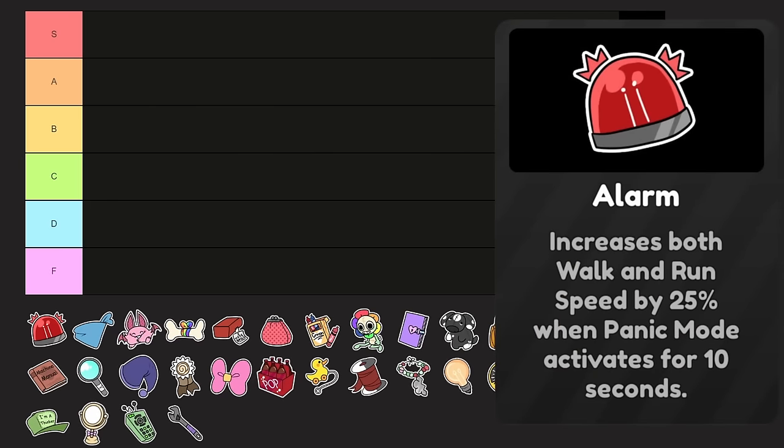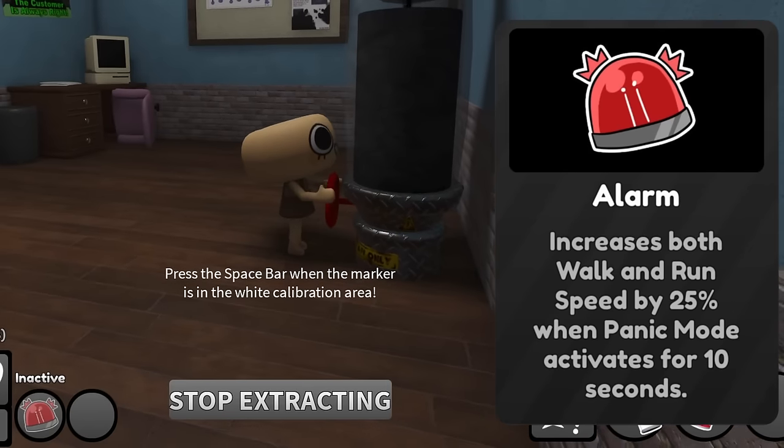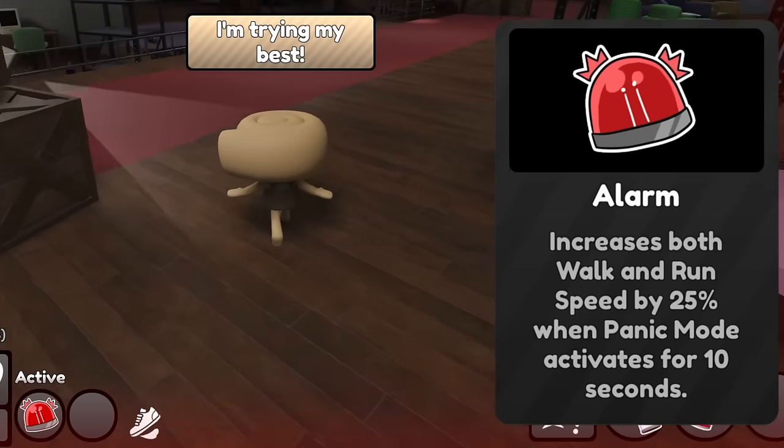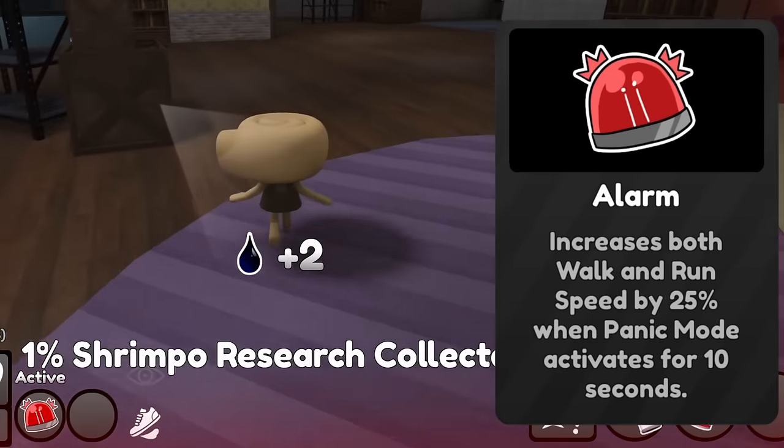ALARM! Increases both walk and run speed by 25% when panic mode activates for 10 seconds. For those of you who don't know, panic mode is when all machines on the floor are completed and an elevator opens back up. The first one is the one I've been having a lot of fun with recently.